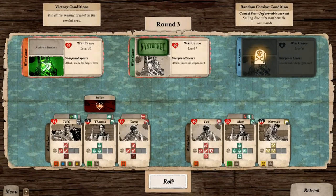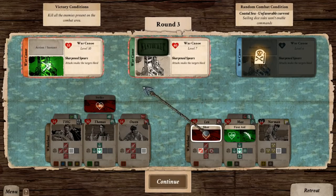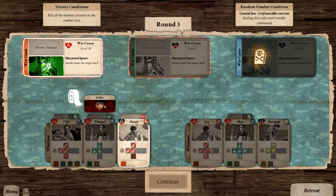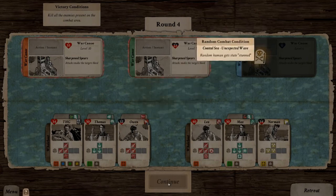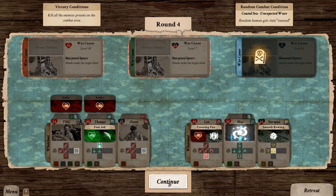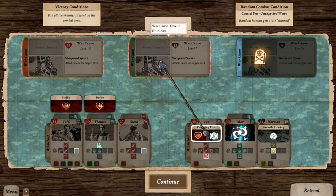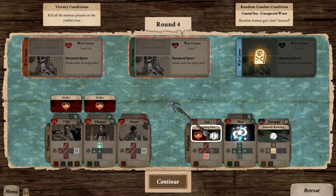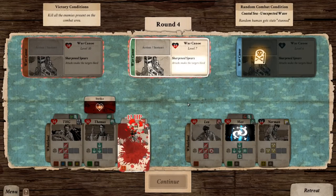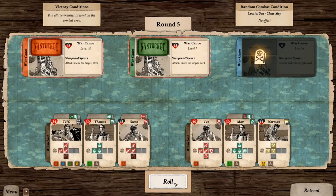One war canoe down, two more to go. They're focusing on healing themselves this round. We didn't take any damage. Covering fire is activated — it knocks out their card and shoots them back. So covering fire is awesome. I'm not quite sure how the last war canoe went down, but it worked out — maybe his attack backfired on him.